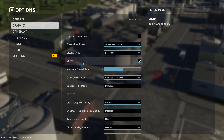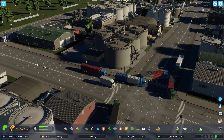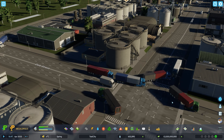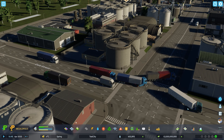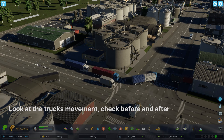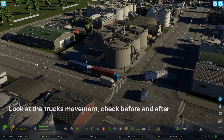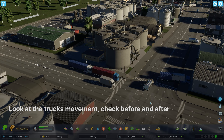Next, make sure that V-Sync is disabled — this is a very important step. Now if you go back to the game, you can see we don't have that stutter anymore. The truck is going pretty smooth, which was not the case before. You can go back to the beginning of the video — the vehicles were super stuttery, but now look at them, they are pretty smooth.